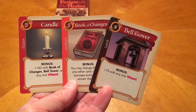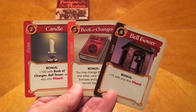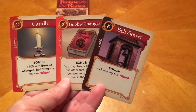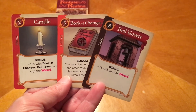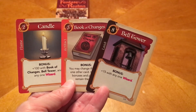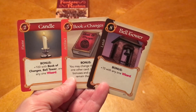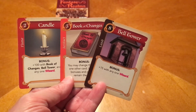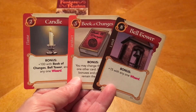Here's a combo I've been beaten with: the candle, the book of changes, and the bell tower. On the candle it says a bonus of plus 100 with the book of changes, bell tower, and any one wizard. So as long as you've got a wizard, you can pull this off — another easy 100 points. However, this is difficult to pull off unless you already start with one of these cards, because once one of them hits the discard pile, in my group we know somebody is going for that. My group is notorious for hate drafting, so they'll make sure that person is not able to get that trio of cards.